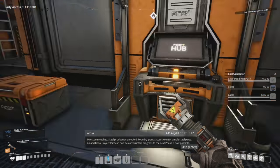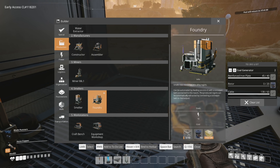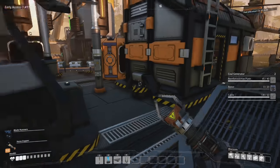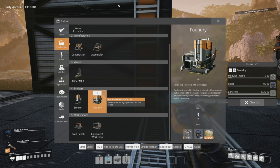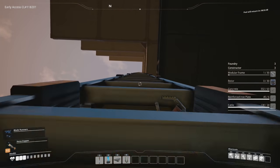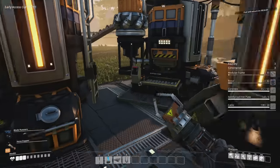We did it — milestone launched! Foundry grants access to new simple steel parts, and an additional project part can now be constructed. We need frames and rotors for the next step — not terrible. We needed that foundry unlock — that's what we came here for. Now we need the foundry itself plus some constructors. Let's remove the coal generator recipe slot temporarily and plan: I'd like three foundries and three constructors — two making beams and one making pipes, since you need beams more often. Also going to do some power slug stealing for overclocking.